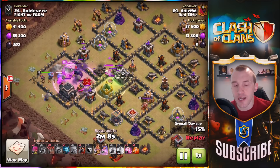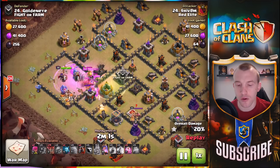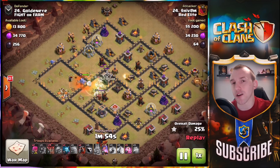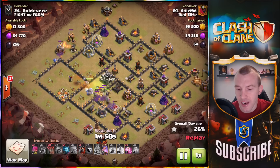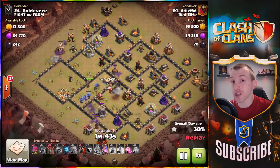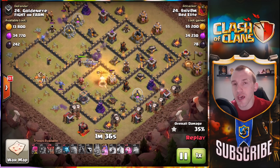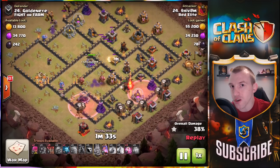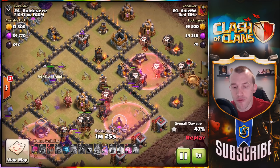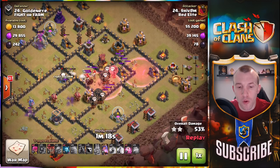The jump spell comes in, and again the bowlers provide so much value — think about what you can cut out of a base. The Golem comes in to distract, and you don't have to worry about single-target Infernos like you do at Town Hall 10. That's going to march forward, protect your bowlers, King and Queen, and look at the value they take out — getting an air defense here, getting X-Bows out. Now that we've come in, we basically only have defenses around the perimeter, so we know where the balloons are going to go, being defense-targeting, so they come forward.